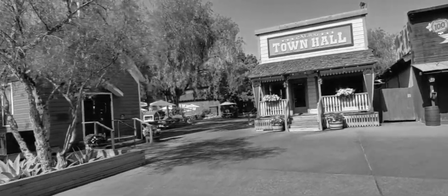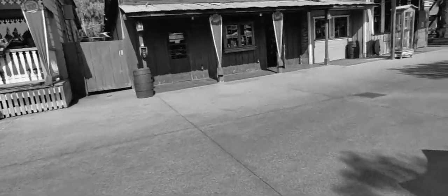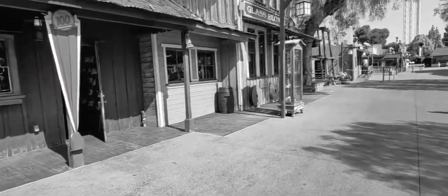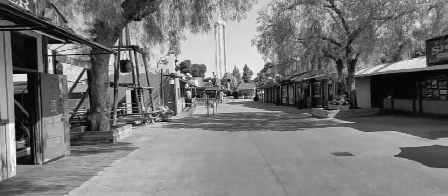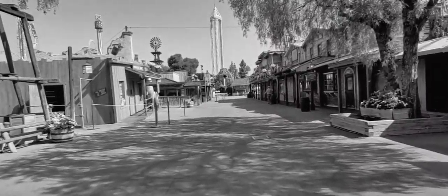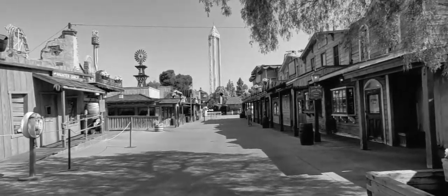Up ahead on the left, if we go that way, we end up going to Alco Rover Rapids and the Pony Express Ride. I'm going to skip that right now, because that goes towards the back of the park. I am going to head towards the saloon to check that out and then make my way to the boardwalk. And of course, in the distance ahead you see the log ride.